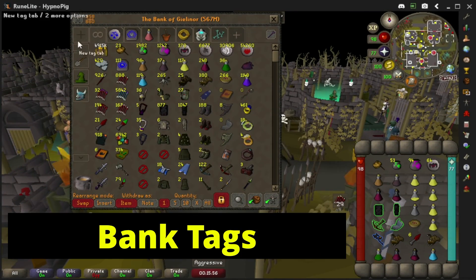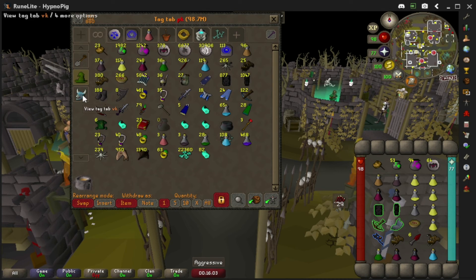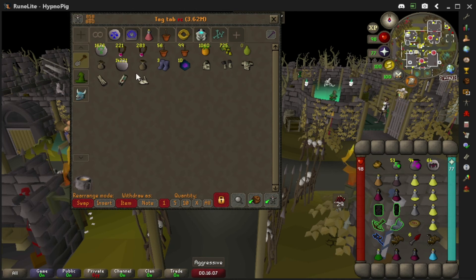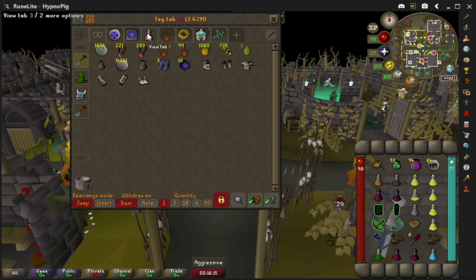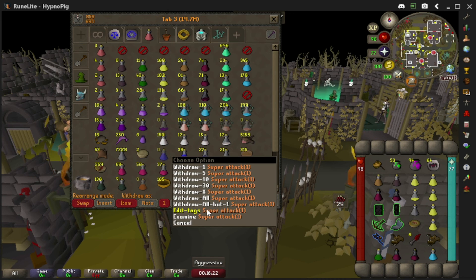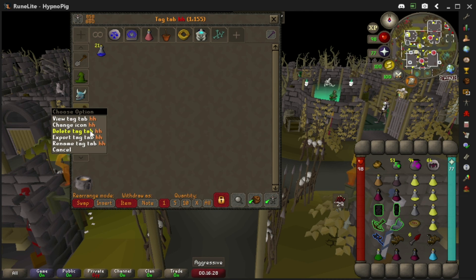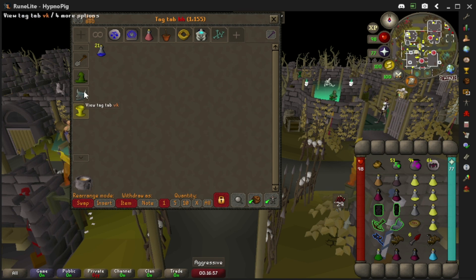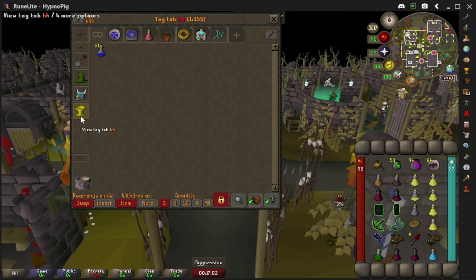Another brief mention is a plugin called Bank Tabs. As you can see, I have different tabs set up for different activities — forestry, PKing, low-level PKing, and farming. You can easily set this up by pressing 'add tab,' naming it, pressing 'edit tags,' and it'll send items over to that tab. You can also change the icon to whatever you want. There are more in-depth settings, so I'll link a video down below.